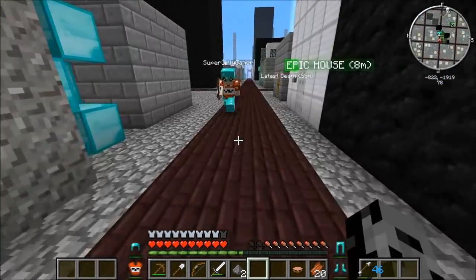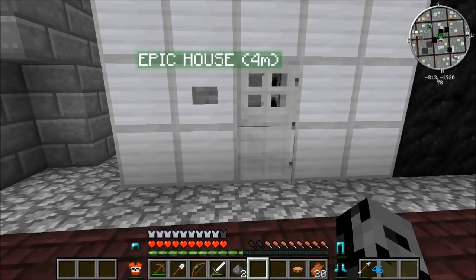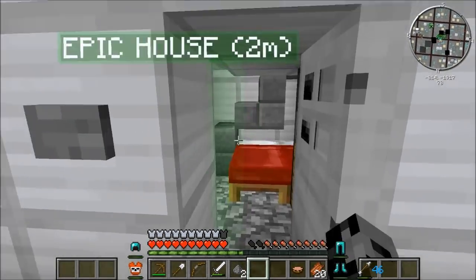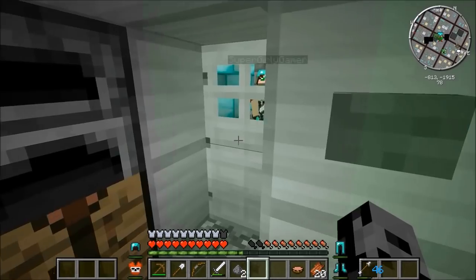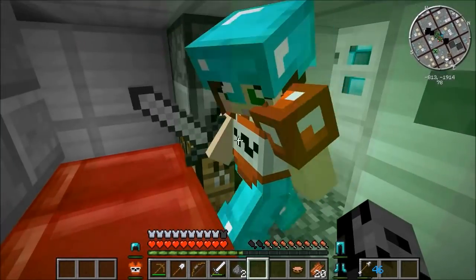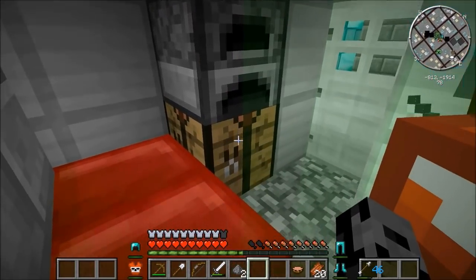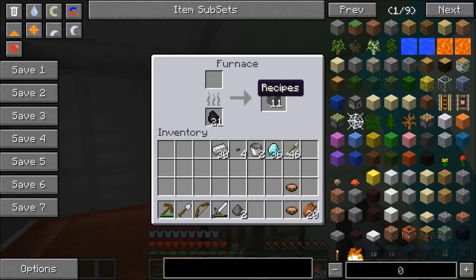So we are back once again in this very weird and lovely block city. I did some improvements to our house - I smelted the cobblestone and made buttons so we could actually go in and out. There's a spider on our roof though - he lives here. I didn't fix the broken window, but you can come in the house now. Look at the nice furnace!